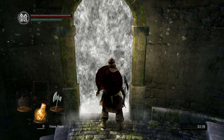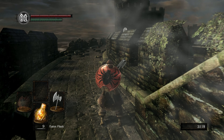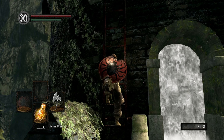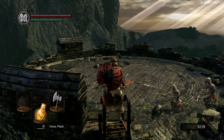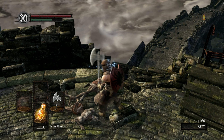When you go into the boss fog you won't appear right away, but before you cross, turn around and go up the ladder. When you go up the ladder there are two hollows you need to kill, because if not they'd just be sitting there shooting at you while you're fighting the boss.